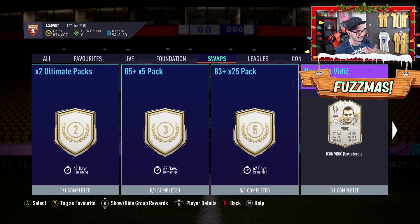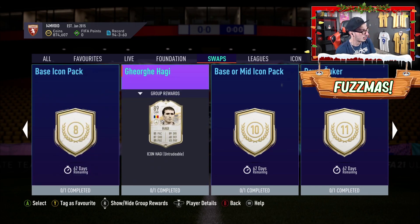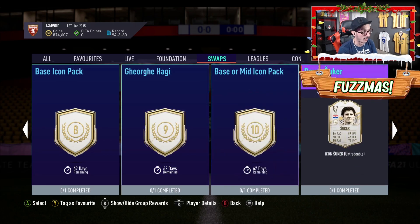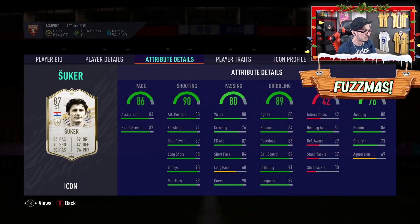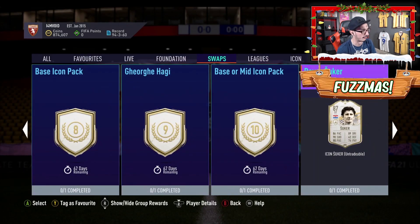Nemanja Vidic for seven tokens — sensational, very solid card, nothing wrong with that. The base icon pack for eight is a bit meh, but if you want to go for it. Yogi Hachi for nine is still very good. Base to mid icon for 10 is okay — would I do that? Probably not. Davos Suka for 11 is brilliant — very good card, high/medium work rates, left footed, four-star four-star, good pace, great shooting, decent passing, good dribbling. A very, very good card for 11 tokens.